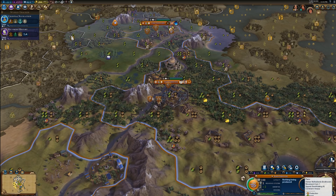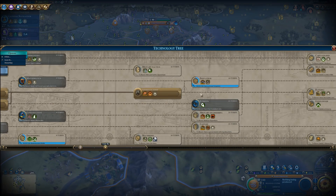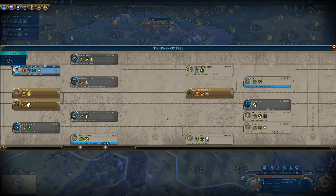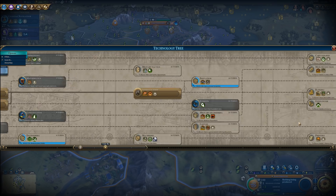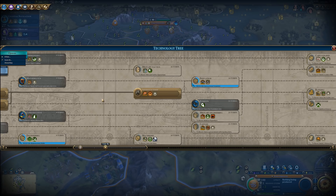Let's go ahead and start talking about the Industrial Zone. The Industrial Zone is a district that you unlock with the Apprenticeship technology. This does mean that it is the last of the yield-producing districts, because all the ones past this don't really produce yields — the only ones past this are the Neighborhood and the Spaceport. It is going to take a good while to get to the Industrial Zone unless you specifically rush for it, but I wouldn't necessarily advise rushing for it, because its benefits aren't good enough to warrant a straight-up rush.